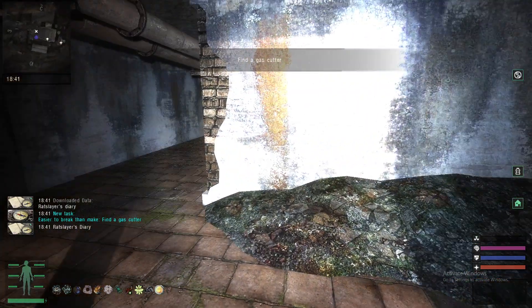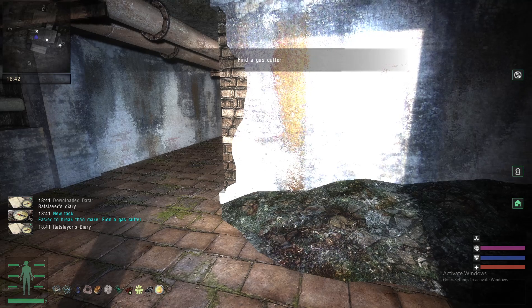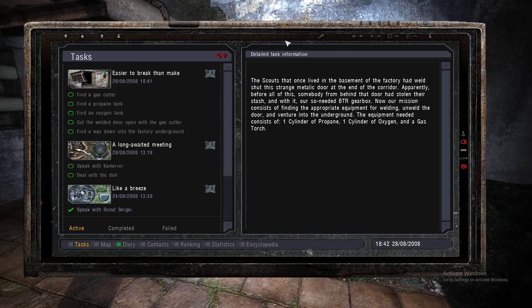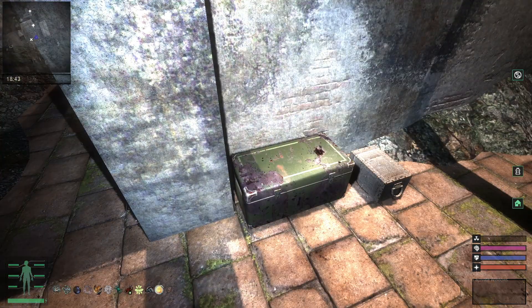Once you pick it up, you'll begin the quest 'It's Easier to Make Them Break.' This requires you to find a way into the basement of the factory, and you'll need all of these items: Gas Cutter, Propane Tank, Oxygen Tank. You need to cut the door open and find a way into the underground lab.